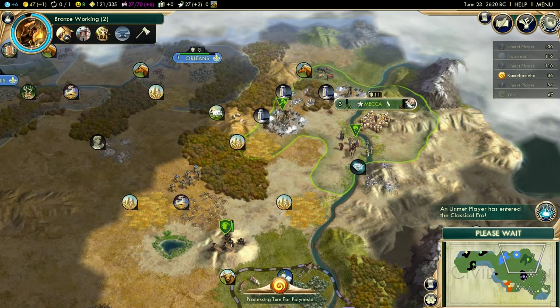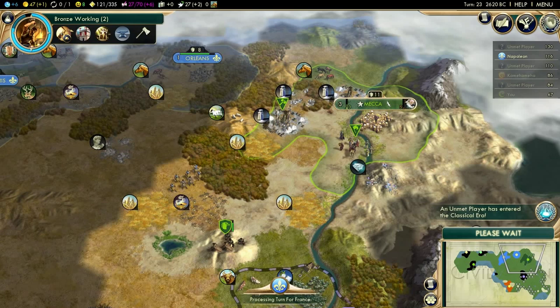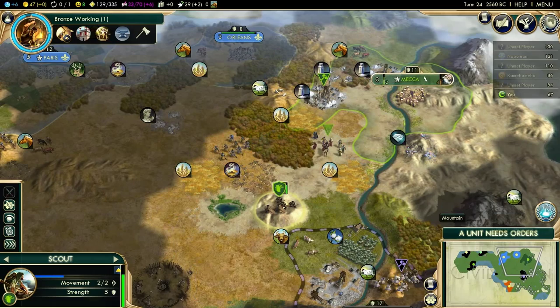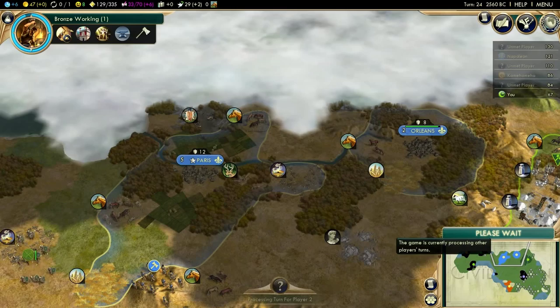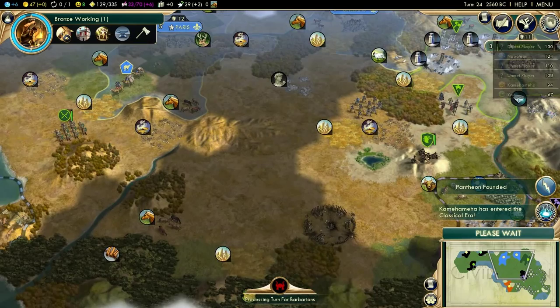He wants salt, but I don't really want to give him salt. I want 7 gold per turn for that — you can get up to 7 gold per turn, even more if you have a declaration of friendship. I still haven't found anyone else but Napoleon. Another pantheon has been founded — that was Polynesia, with range combat strength. I'm glad that France didn't get that because that would have made their cities a hell of a lot more difficult to take.